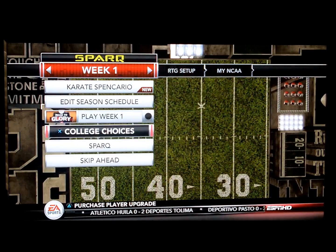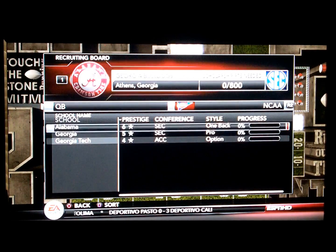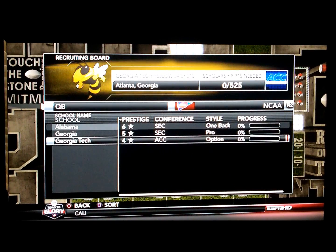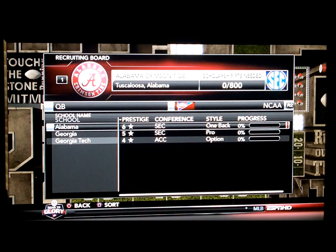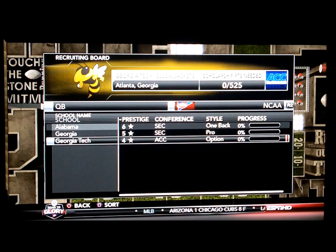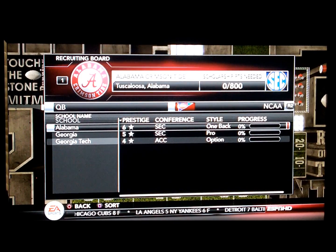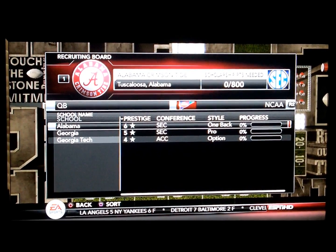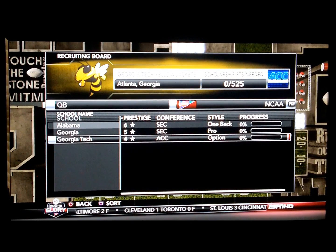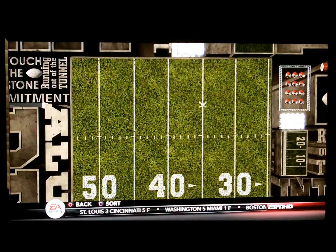You can look at your college choices - so far you have three: Albany, Georgia Tech. You can see what style they have. Albany has one back, Georgia Tech uses the option. You can see their progress towards recruiting you. Since we haven't played a game yet, we haven't gotten anywhere close. Basically, however well you do in the game, you get recruiting points. Say you got 800 recruiting points, you can go to Alabama. But if you can't get enough, you can go to a lesser college which will offer you scholarships. You're pretty much guaranteed to get into a college - how good you do depends on whether you get into a good one or not.